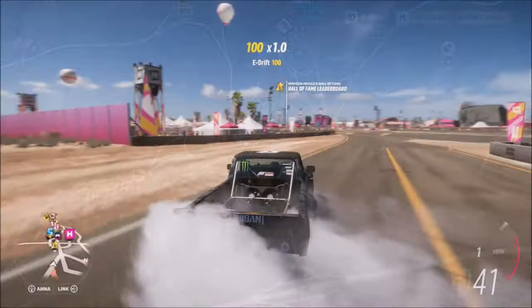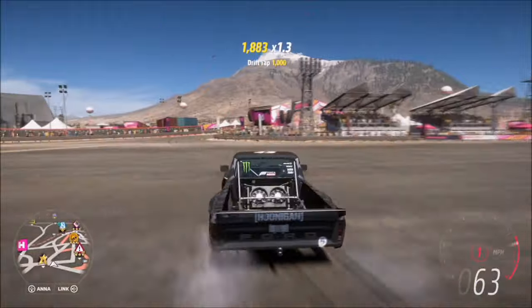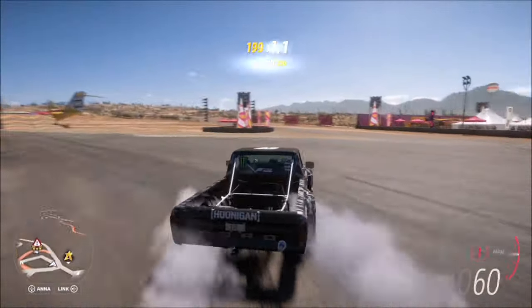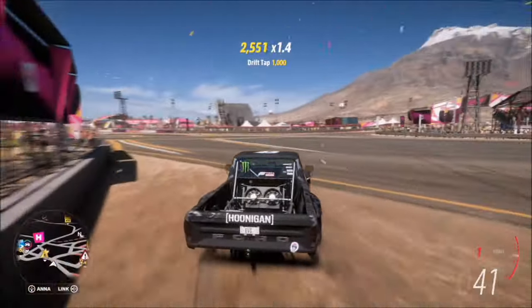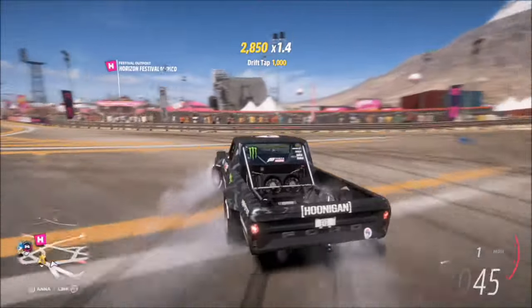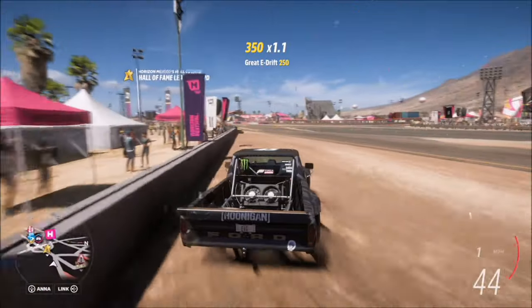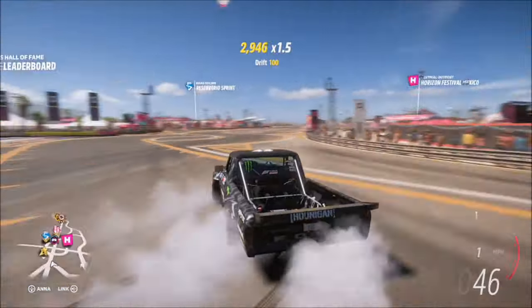For those who don't know, a Drift Tap is when you're initiating or in the middle of a drift and you gently hit a wall or solid object — not enough to destroy your skill score, but just enough to pop up the Drift Tap skill. It's fairly easy to do, which is why I chose the main Horizon Festival: there are lots of solid objects and a nice open space to earn the skill.